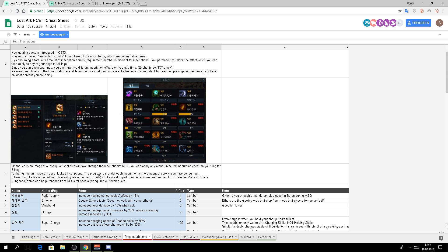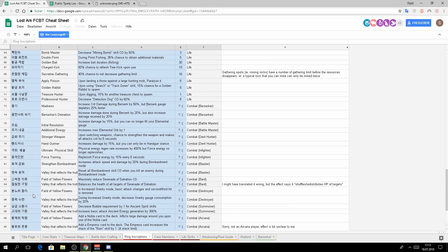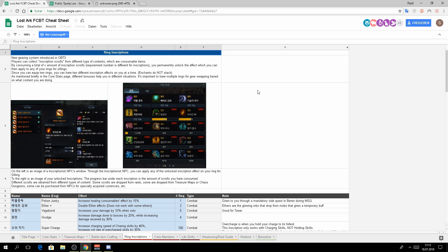Each of those skills has a specific book, meaning you can't use a book for one skill to unlock a different one. There are nearly a hundred different engraving skills, so there are about a hundred different books out in the world to collect. Each skill needs a different number of books to unlock — for example, this one needs 30 books while this one only needs one.